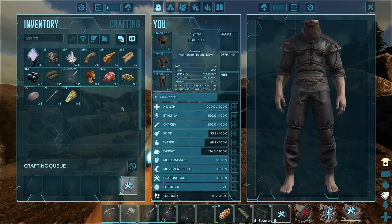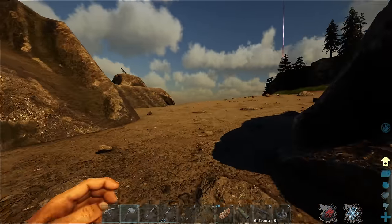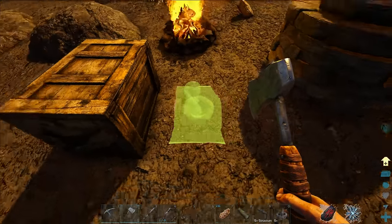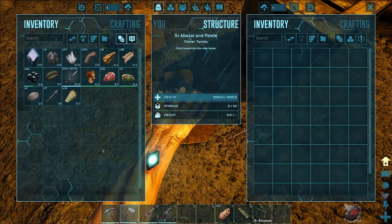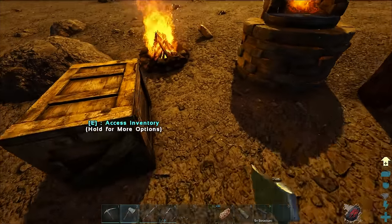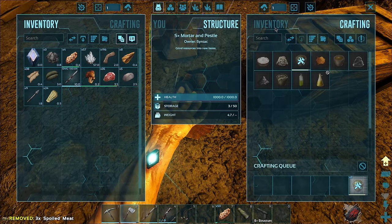Now I'm just gonna need a little bit of stone to get myself a mortar. Early game in ARK is just so exciting - there's so many things you need to do, it's kind of crazy. And then when you get to late game there's so many things you can do and you're like, what do I do? It's completely opposite sides of the spectrum. I like both sides of ARK - early game and late game. Mid game can sometimes get a little dull but it's not bad.